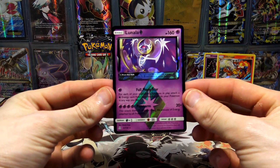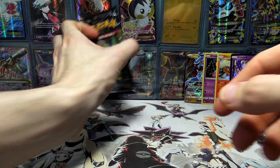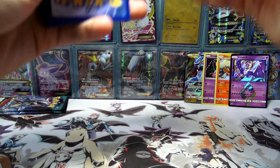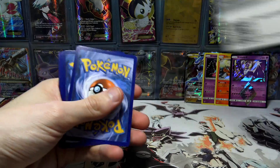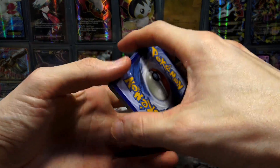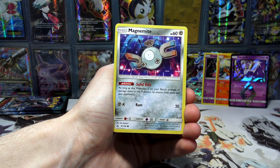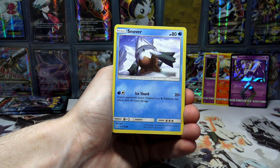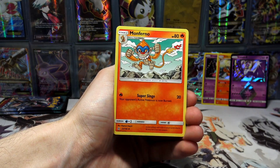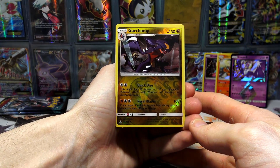Not bad — nice Lunala Prism Star there. Got a couple of pulls here which isn't too bad, got a couple more than what I expected. Especially after part number two where we just got an insane amount of pulls — a ridiculous amount. If you guys missed out on part two, definitely go check that out. I think the title is like 'seven pulls out of nine packs,' so there's a lot of action in that part.